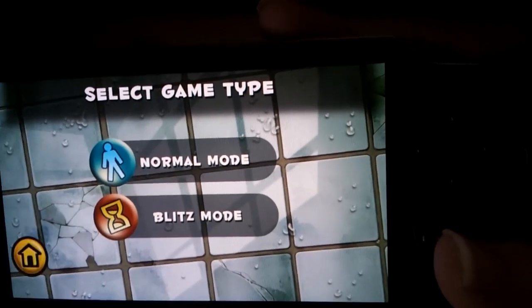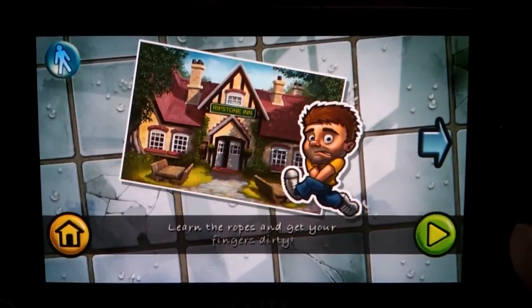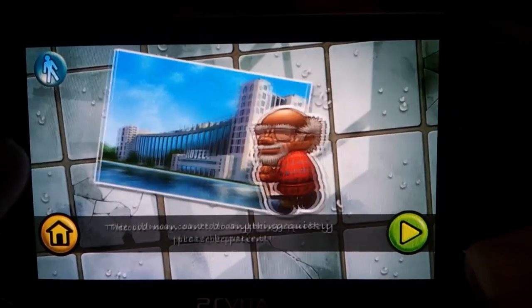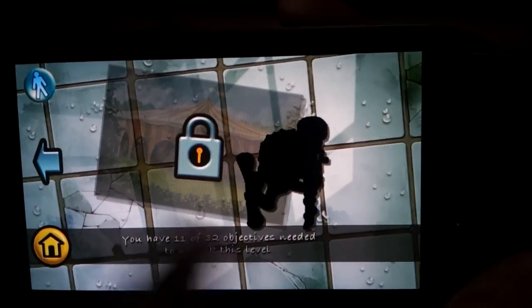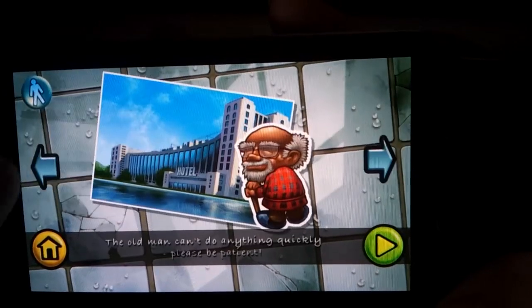You get normal and Blitz mode. Let's just do a game in normal mode first, because this is the main mode of the game. If we move to the left and right, you can see what levels you get. I've unlocked three so far - you need to complete objectives to unlock levels. There's like eight levels, so there's a fair bit of content to go through here.